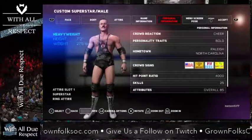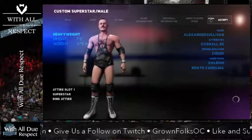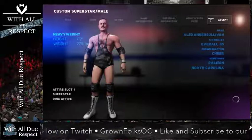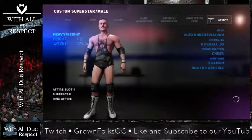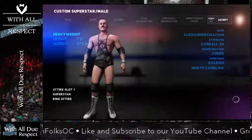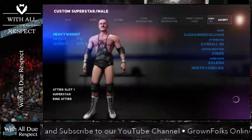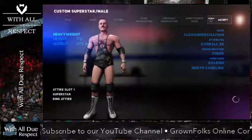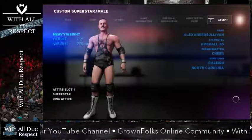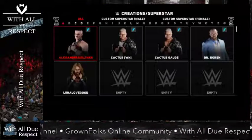Remember, anytime you make any changes, you need to re-upload your guy. Anytime you make changes, you need to upload it with hashtag GFW, hashtag Chaos, and then hashtag your guy's name. That way we can easily find it. Make sure that you add us as a friend so that when we search, we can just search for friends and search underneath those hashtags. 2K18 seems to load quicker — it is faster than 17 was.